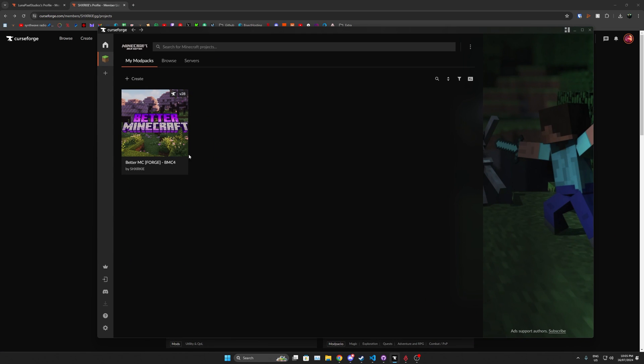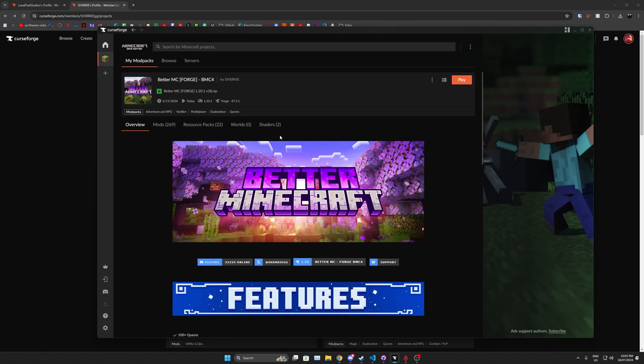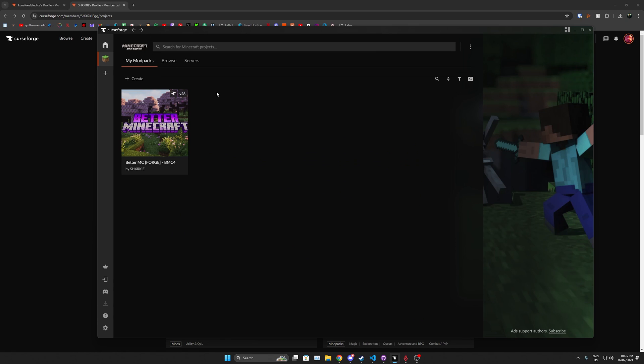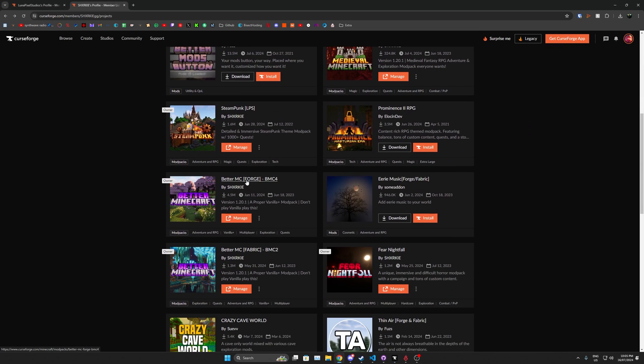First, pick which modpack you want to install and which server you want to make. I've got Better Minecraft installed here — BMC4 version 28. As you can see it says version 28, so we look for that modpack on CurseForge.